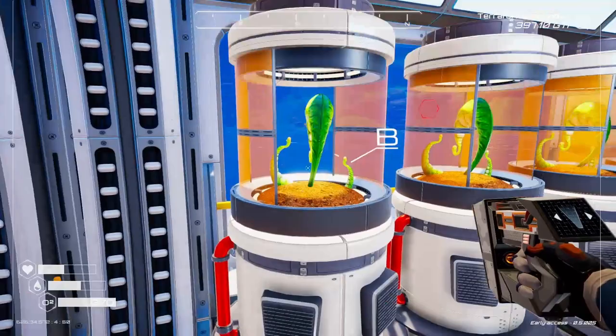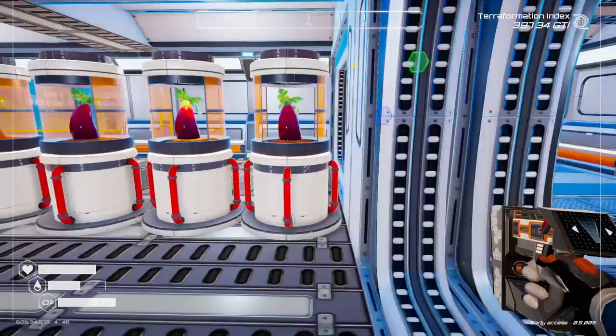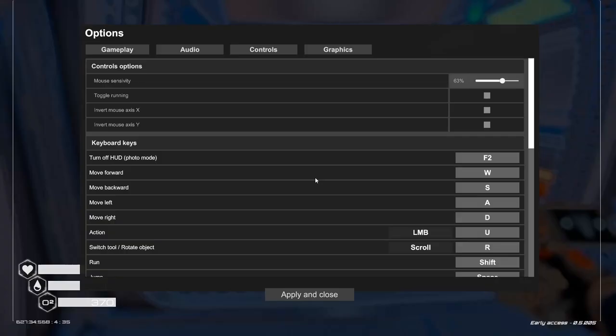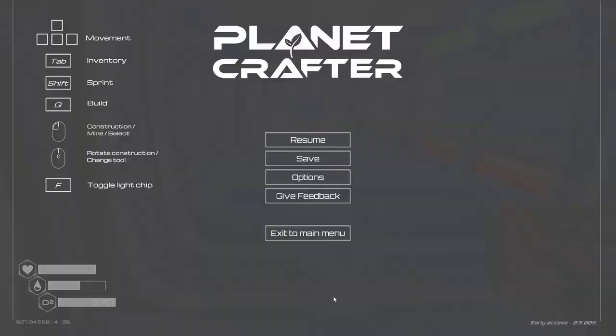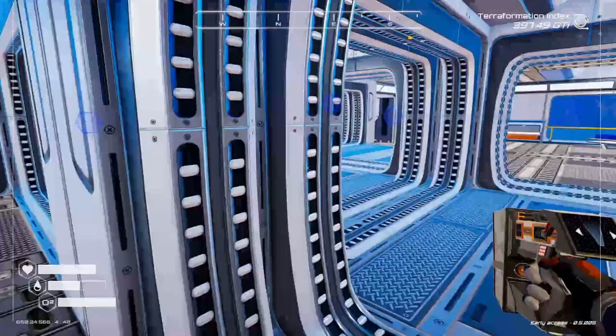Holy cow, this mouse is really sensitive. Let me go into options — there's a mouse sensitivity setting — kick that down and there we go, it's a little better now.